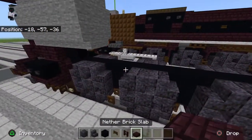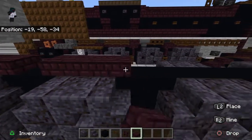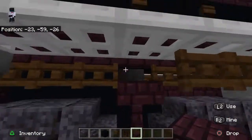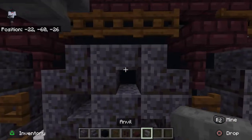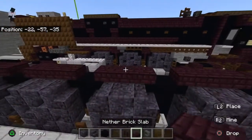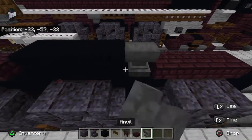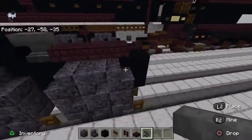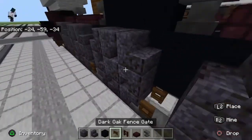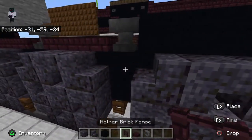Take your nether brick slab — go one, two, three, skip one, one, two, three. On the third wheel it's actually supposed to be a full block. Then get out your dark oak fence gate and bring these up again, and place nether brick fence on top of all of them. Once you get to the firebox area you won't need to place nether brick fence on top of those two, but you will need to place a slab on top of each one of these fences.